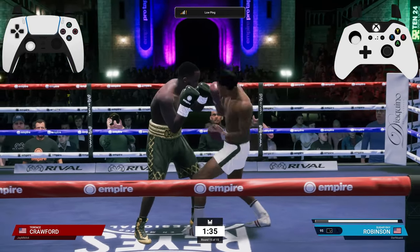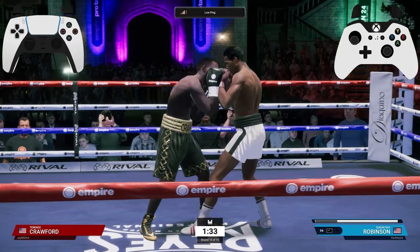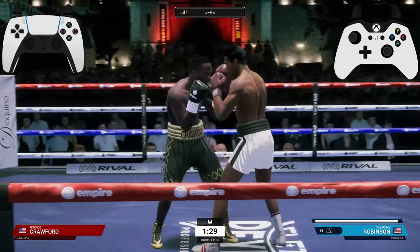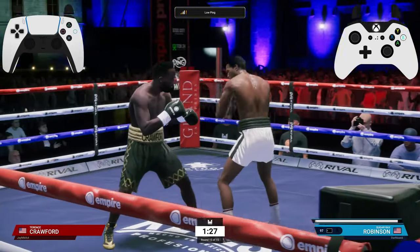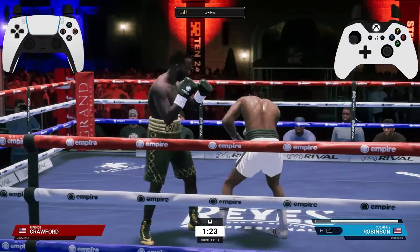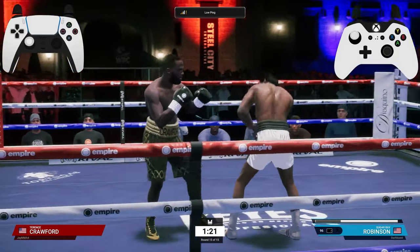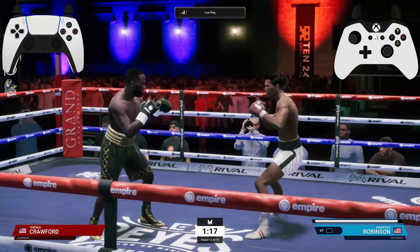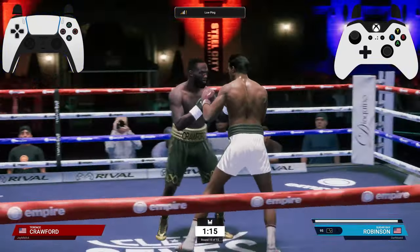You can slip to either side as well. Off the slip, you're also able to throw punches off the same side that you slip to. So for instance, if I slip towards Sugar Ray Robinson's power hand, I could throw a slip counter off of that. The timing is kind of tricky, so work on that a little bit, get some muscle memory — that'll help you out.